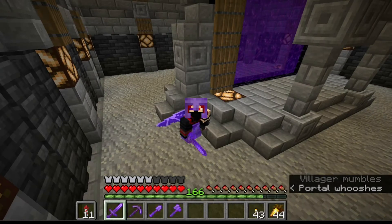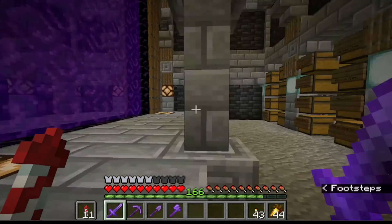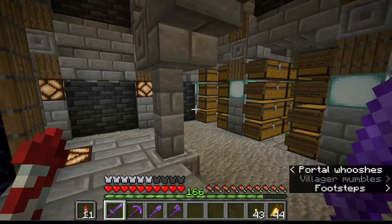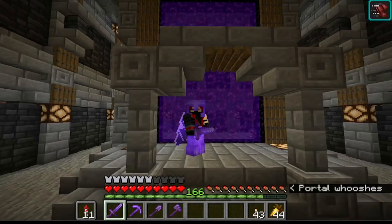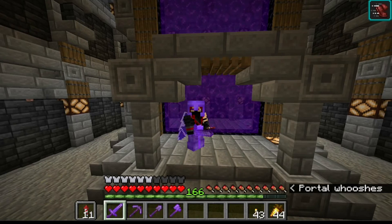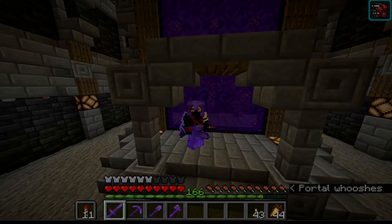Welcome everyone to this episode of ForageCraft. In this episode we're going to be heading to the nether to build three farms: a ghast farm, a frog light and magma cream farm, and a hoglin farm. I'm going to dig a tunnel up, break through the bedrock, and all three farms will be built above the bedrock. I'll bring you guys back when I have that done so we can get started on the first farm.